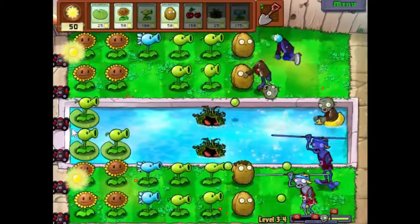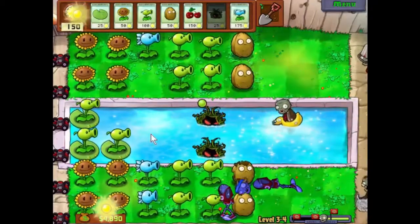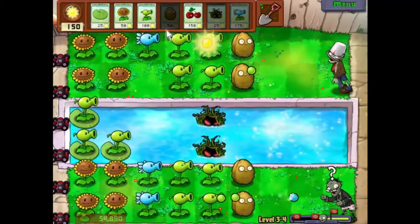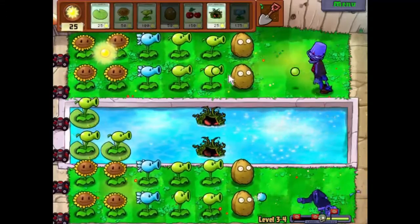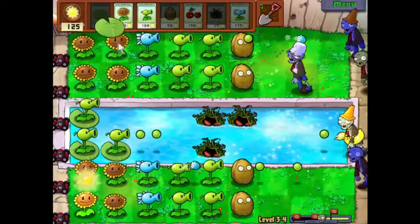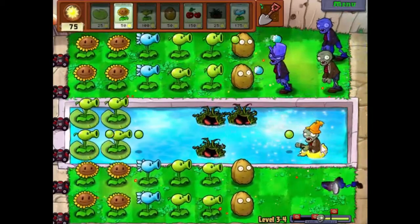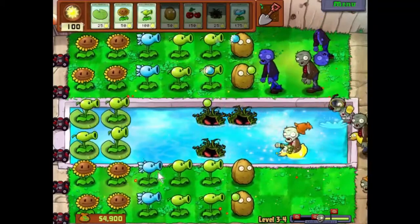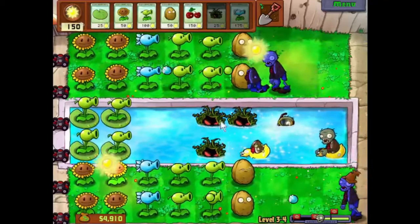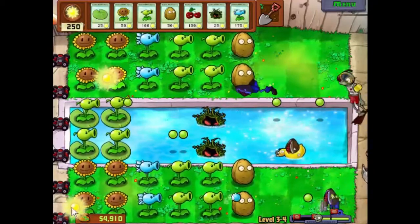That snow pea will slow them down — it just makes them so much easier to kill. Once he's gone I'm going to replace that walnut. There we go, just in time — excellent. Let's take that down and put a new one in place. Those three together will make sure work for that guy. Let's get some more pea shooters down on the water. Looks like our defenses are pretty much there. These ones are going to get eaten by the kelp so they're no longer a worry.